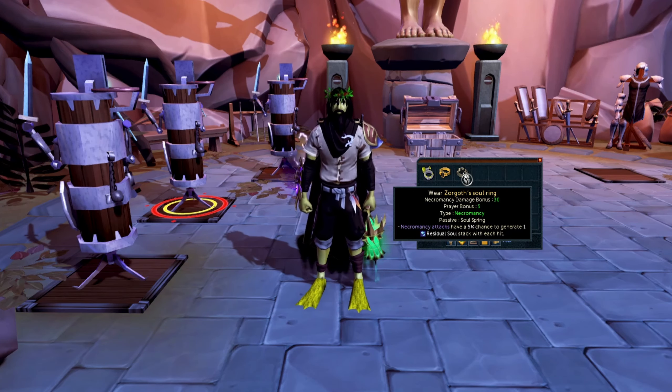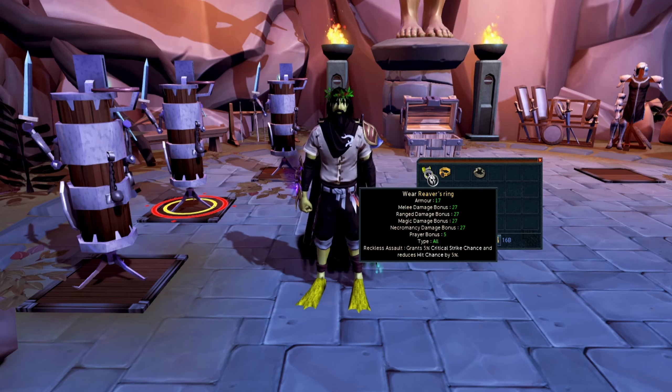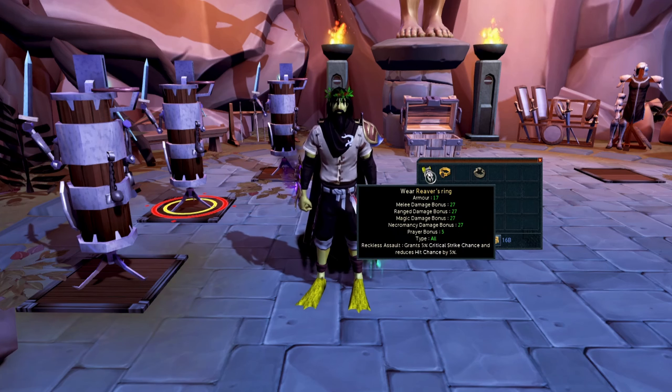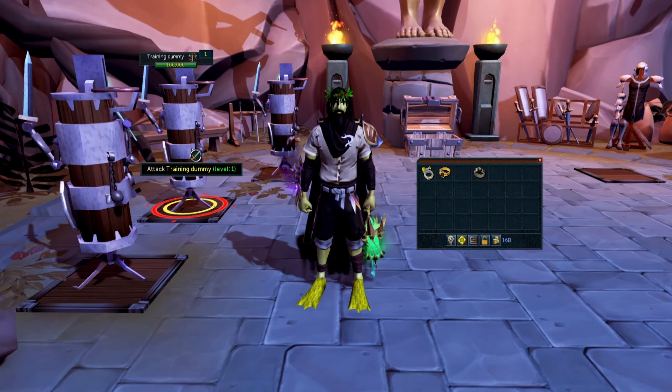I'll go over some speculative effects they might add to make this ring strong. One possibility would be giving it some critical strike chance to compete with the Reaver's Ring — something like 'for each soul stack, gain 1% critical strike chance,' which would give up to 5% crit chance at max stacks, matching the Reaver's Ring. They could also increase the soul stack generation chance from 5% to maybe 8–10%, which would make it much more reliable since, as we saw, it currently takes a very long time to generate stacks.